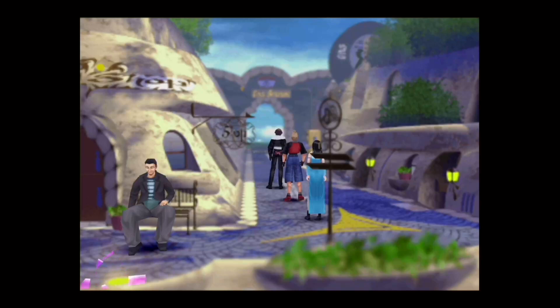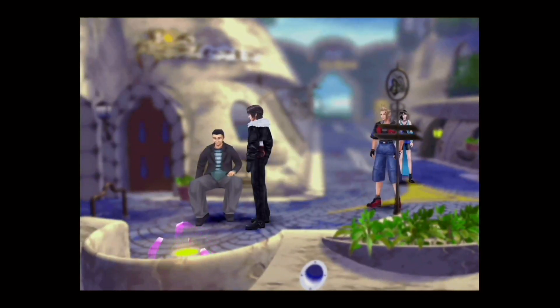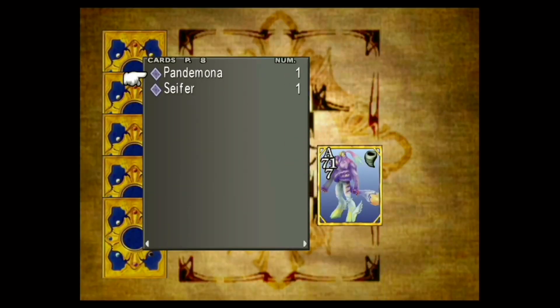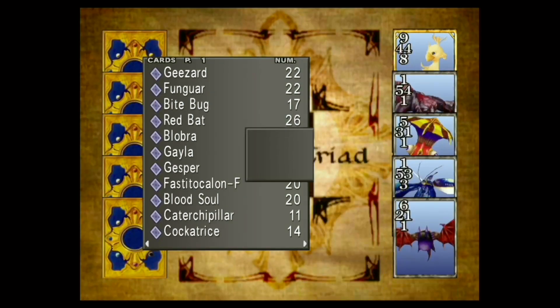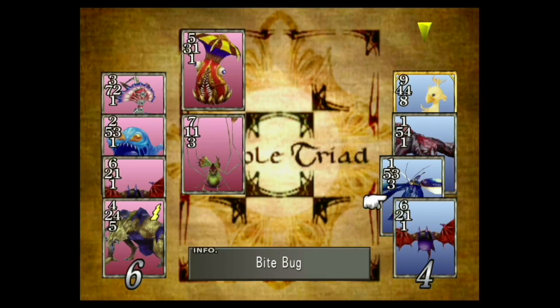Let's save real quick because there's one other thing I want to do. Now what I want to do is challenge the Queen of Cards and intentionally lose the Chickaboe card to her. I want to save before doing this because I want to make sure I can trigger the next part the way I want. I'll just throw the game — lose the Chickaboe card. Even trying to lose, I might win. There we go — I lost the Chickaboe card, which is what I want. Now I believe I want to send her to Dollet.